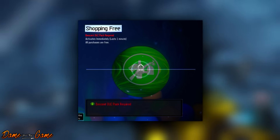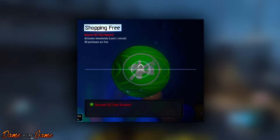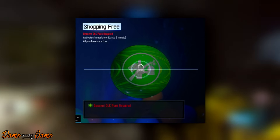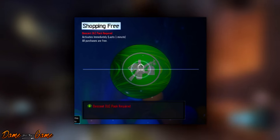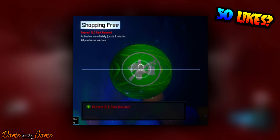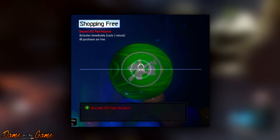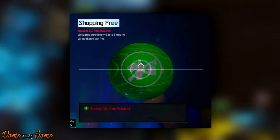Our fourth Gobblegum is called Shopping Free. It activates immediately, lasts for one minute, and all purchases are free. This is an OP Gobblegum. Imagine — you're in the starting room, you use it in the first minute, and you can open every single door on the map, buy yourself a couple of guns, and even purchase perk machines if the power is on. Just think of the possibilities. This is probably the best Gobblegum we've received in a DLC so far. I cannot wait to use this one.